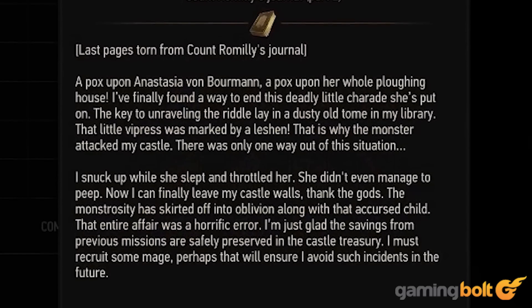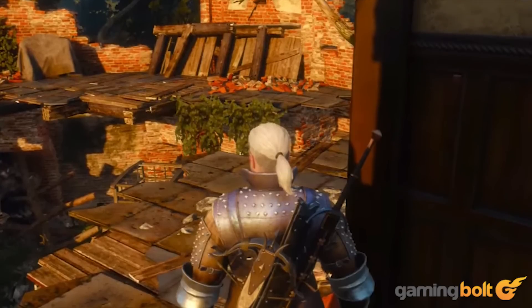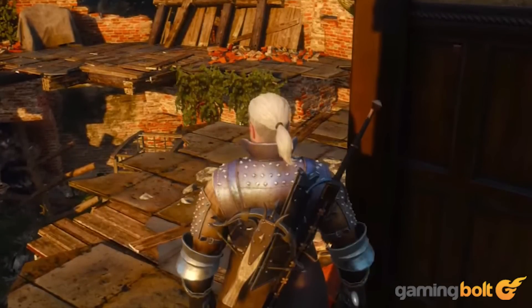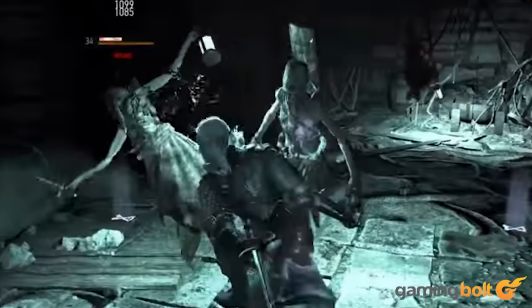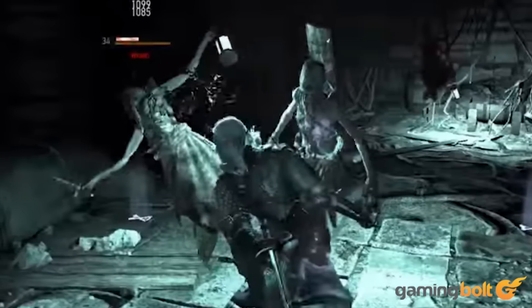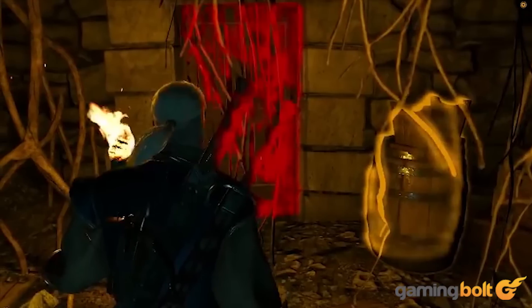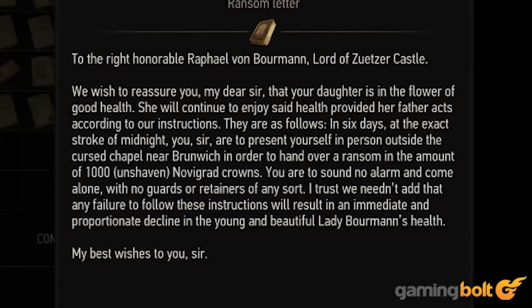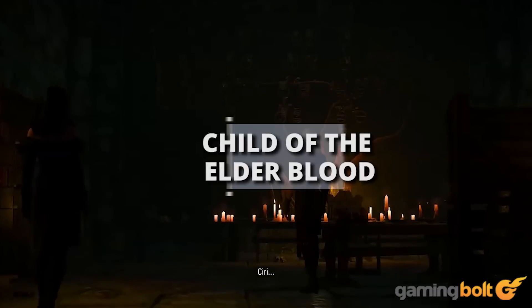The Secret Life of Count Romilly isn't the most dazzling quest in the Hearts of Stone DLC, but it is certainly the most atmospheric. It puts Geralt in the middle of a haunted castle in the middle of a forest. You will come across a number of creatures that are rather tough to beat in battle, and as you progress through the quest you will uncover more of the story — watching it unfold in its haunting manner makes this a particularly riveting quest.